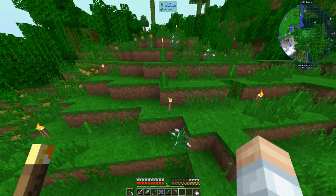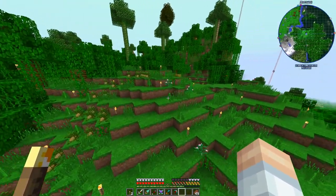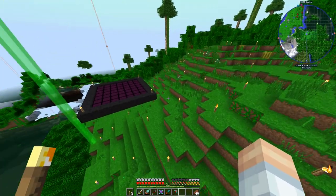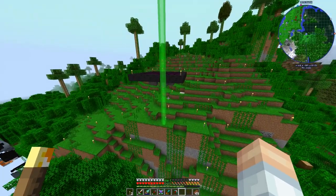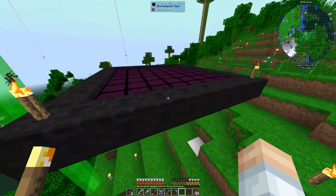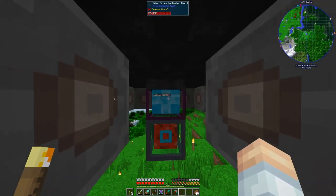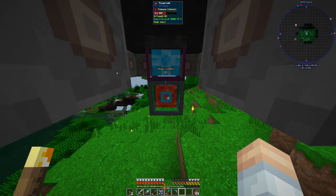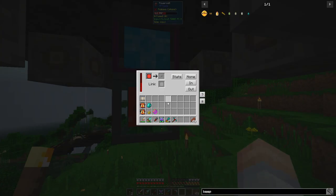Up here you can see I've started taking down the trees because I wanted room for a solar panel. We've got one of these Environmental Tech solar panels - currently tier three - and it's generating on the order of 25,000 RF per tick.